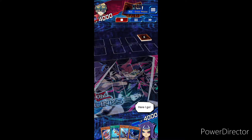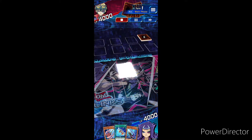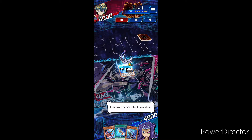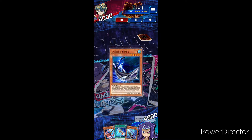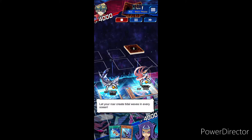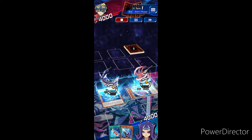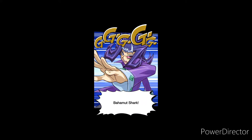Here I go! It's my turn! Come out, Lantern Shark! Lantern Shark's effect activate! I special summon a water monster between level 3 and 5. Here comes Shock-to-Bone! Let your roar create tidal waves in every ocean! I XYZ Summon Bahamut Shark!